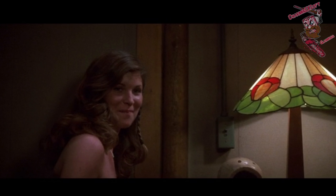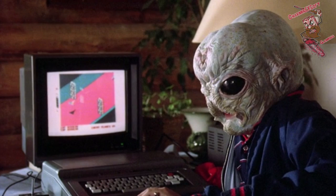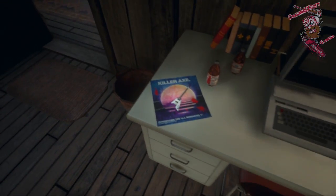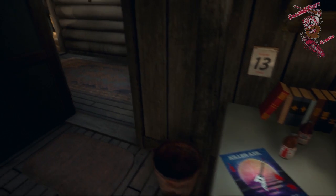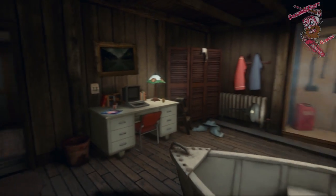The lamp is definitely from Friday the 13th Part 3 — we know that for sure. You can see that right here in this little clip. And the computer is definitely Tommy Jarvis' from Friday the 13th Part 4, the one he's playing his video games on. The killer axe that you find right here would be a reference to Friday the 13th Part 8, where the girl was killed with her own guitar on the boat by Jason Voorhees. That would about cover the item room.